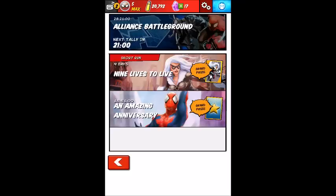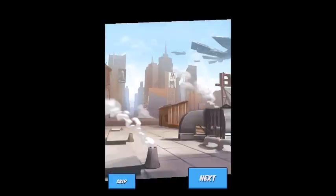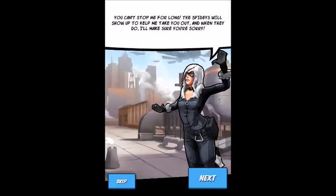I'll play through this first using Black Cat. In-game dialogue: 'I've been helping Spidey long enough. It's about time this cat took out her claws and got in on the action.' The villain responds: 'I don't think so, Black Cat. I won't allow you to stand in the way of my plans.' Black Cat replies: 'You can't stop me for long — the spiders will show up to help me take you out, and when they do, I'll make sure you're sorry.' Pretty good!